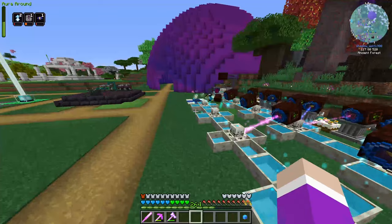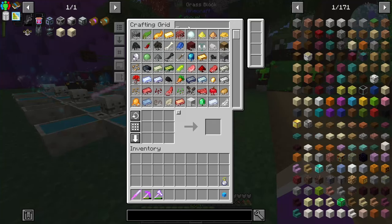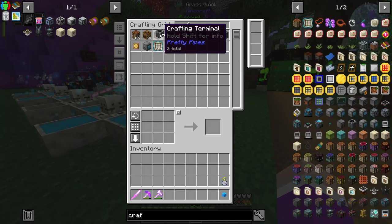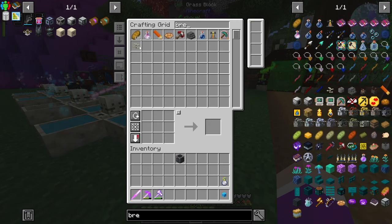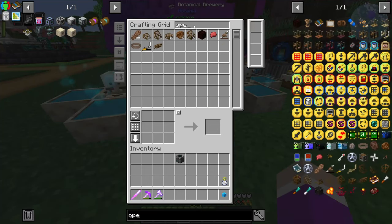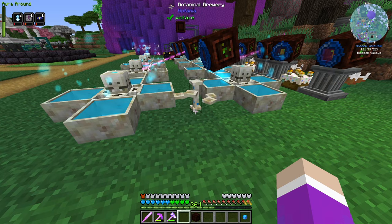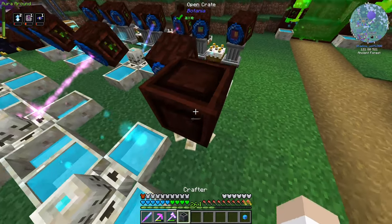You know what? That probably might work there. I don't think it would be hard to set up right now. If I grab myself a crafter — so one crafter — grab out the brewery, this guy right here. If we put the brewery right here, we've got ourselves an open crate. Put the open crate right here, put the crafter on top.